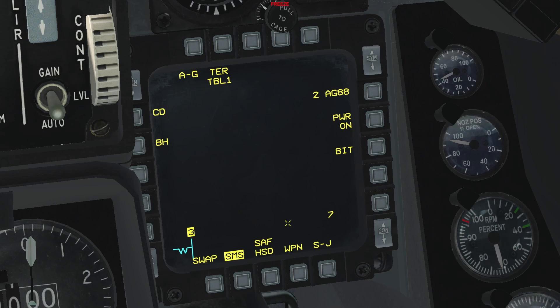You can select the active station by pressing these two OSBs — respectively station 3 and station 7. The SAF on the bottom means that master arm is set to safe. If master arm is set to sim, 'SIM' will be displayed. If master arm is set to arm and power is on, 'READY' will be displayed. The following two OSBs — command destruction and burst height — aren't currently implemented.